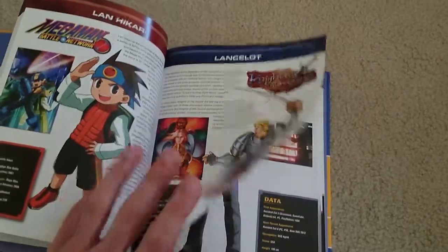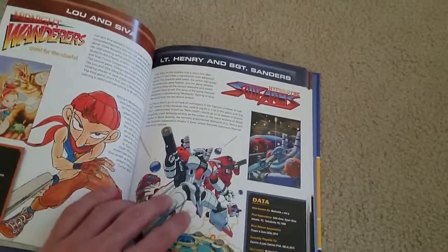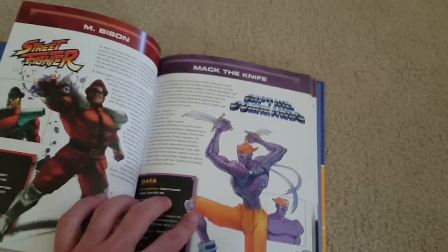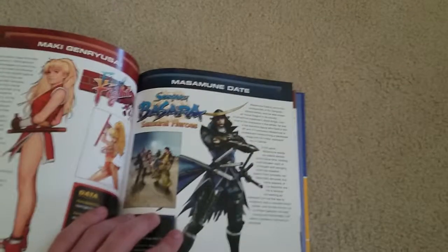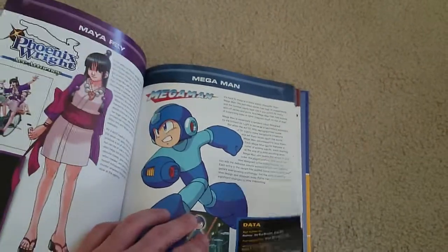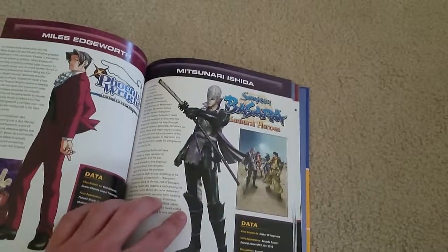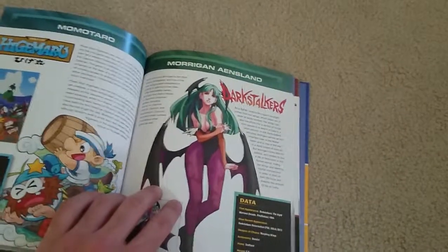We got Lancelot, Lan Hikari from Mega Man Battle Network, Leon Kennedy from Resident Evil, Lord Raptor from Darkstalkers, Lonely Astronaut, Lou and Siva, Lieutenant Harry and Sergeant Sanders, Luka from Lost Planet Extreme Condition — best Lost Planet game in my opinion — M. Bison from Street Fighter, Mack Denai from Captain Commando, Maki Genryusai from Final Fight. Sorry if I don't pronounce these Japanese names well — I don't speak Japanese. We got Maya from Phoenix Wright, Mega Man of course — the legend himself — Michelle Hart from Legendary Wings, Mike Haggar from Final Fight, Miles Edgeworth from Phoenix Wright, and Morrigan Aensland from Darkstalkers.